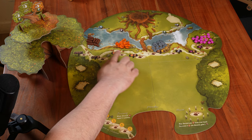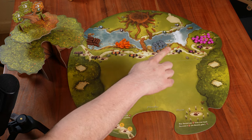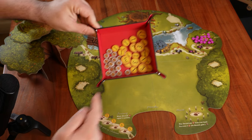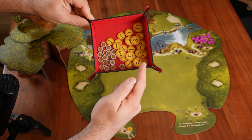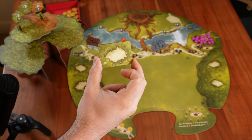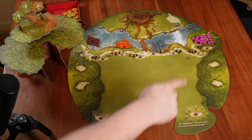First we have the twigs, then the resins, the pebbles, and last but not least we have the berries. Then we want to put next to the board all the occupy tokens and the pawn tokens. Right after that, we will take all the forest cards, give them a good shuffle, and place them on the clearings.